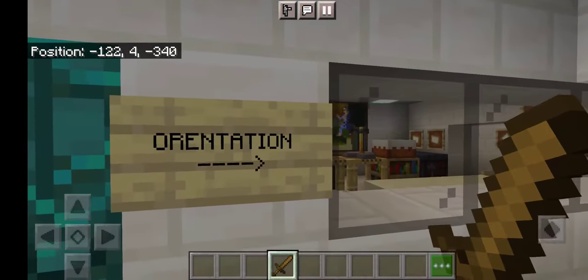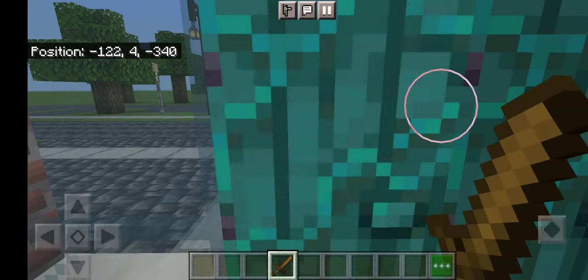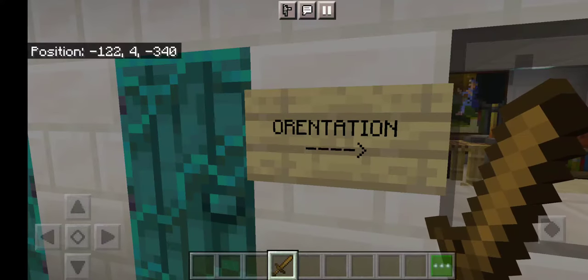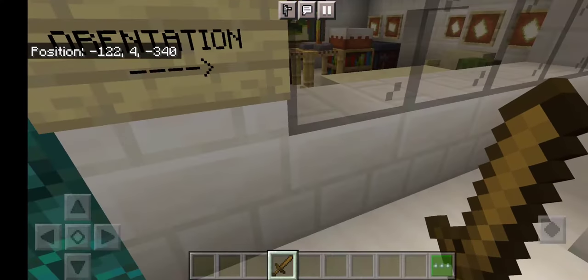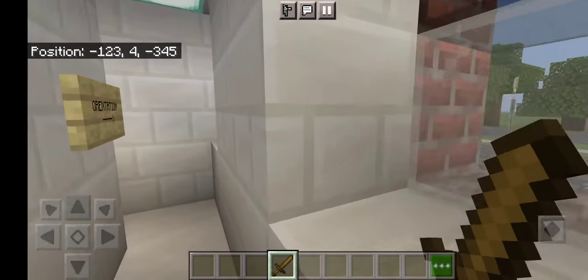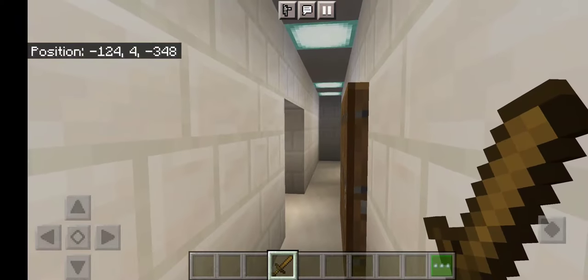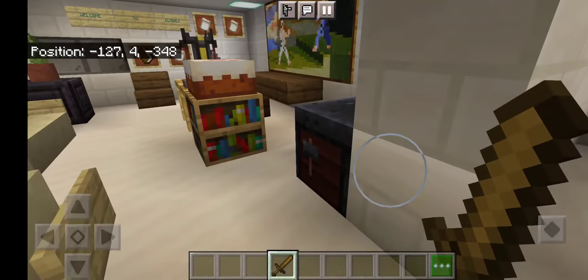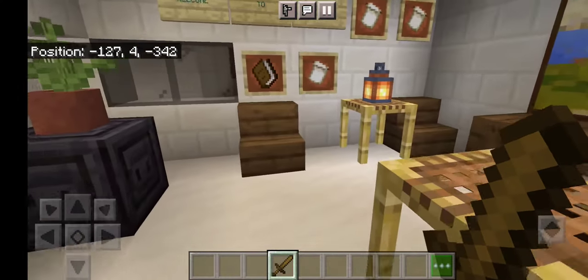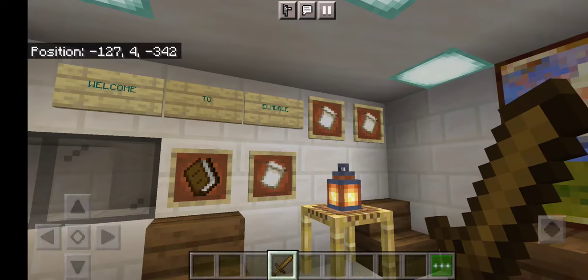Let's go ahead and go inside. I don't know if anyone's caught it while watching the show, but the sign inside does say "Orientation" and points down the hallway. So we'll go ahead and head down the hallway — and yet another sign: "Orientation." Right into this room where she learns that she does not actually have to attend classes in person — she can do it all online. Welcome to Elmdale!